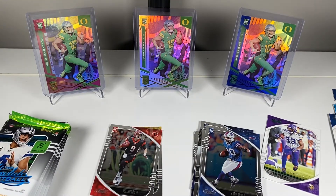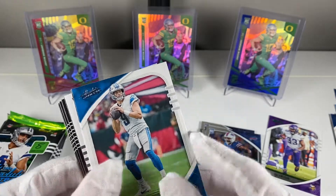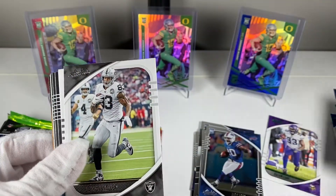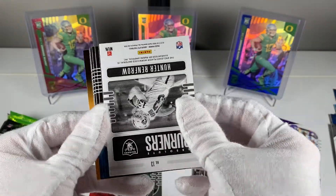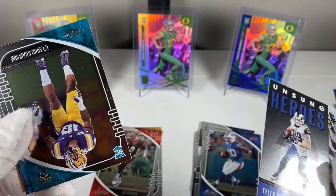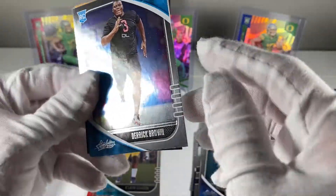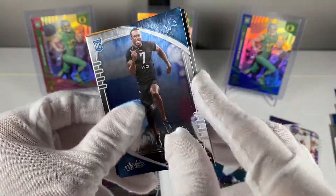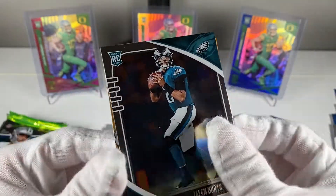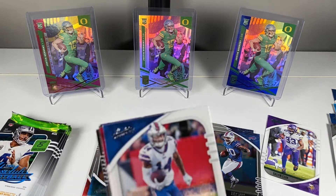You get like four rookies per pack almost, so we should be hitting solid base. We should at least get one of those good quarterbacks in this box. Looks like we might — we have our mem card here. It's not an auto, but it's a mem: Matt Stafford, Darren Waller, and Hunter Renfro for the Raiders is the mem card. We got a Tyler Higbee Unsung Heroes too. This reminds me of how many rookies you get in Chronicles.